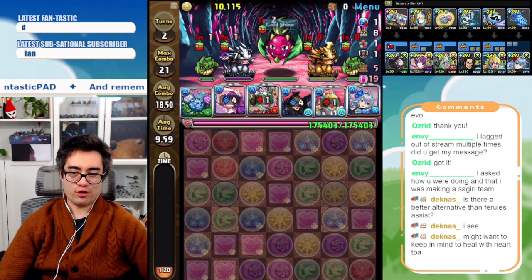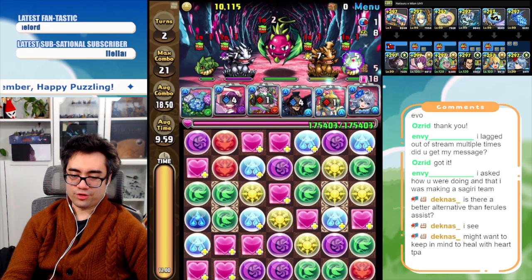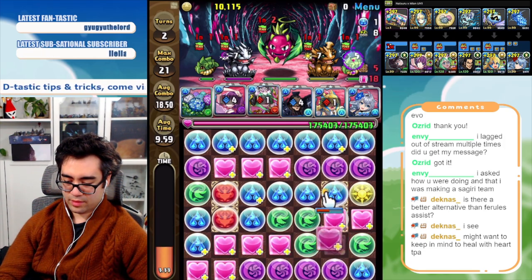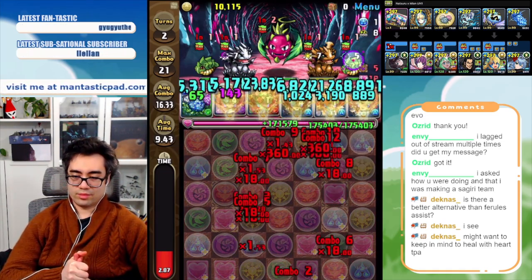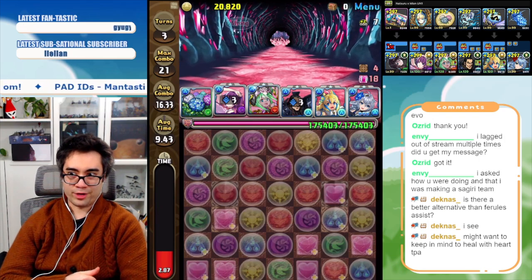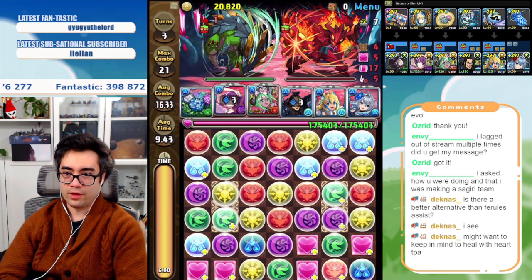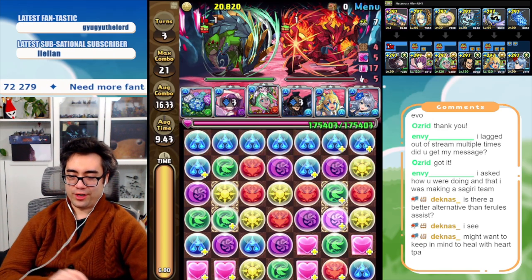I don't have a recovery multiplier but I have many heart orb enhances. The only drawback of Natsuro is that it just takes so long to be fully transformed — it's just kind of annoying. The water attack buff on the team does let you overcome the first few floors with greater ease because it's a pretty significant multiplier. I feel like Feral could just be another Mayan, in all honesty, to a certain extent — I don't have the greatest orb generation, which is the problem.